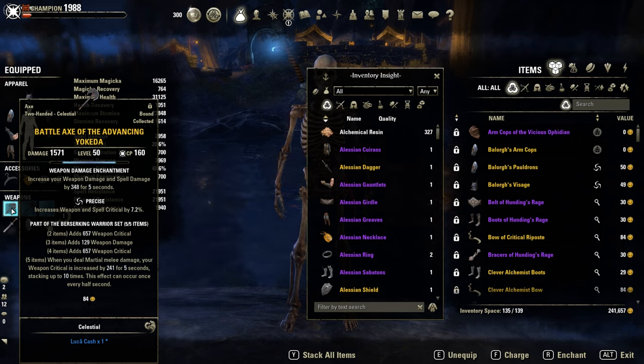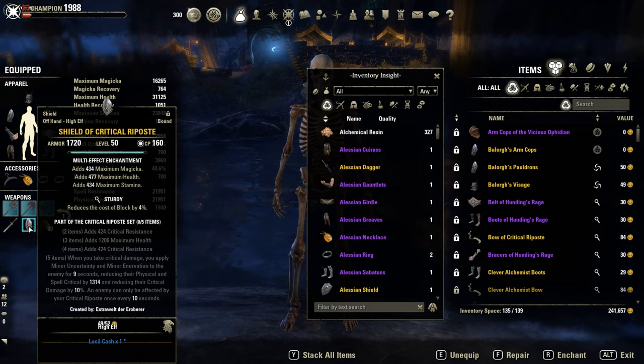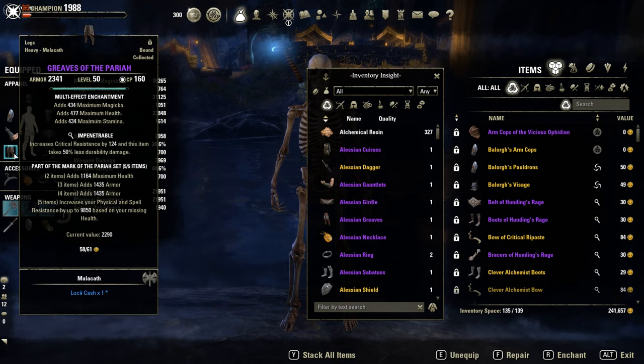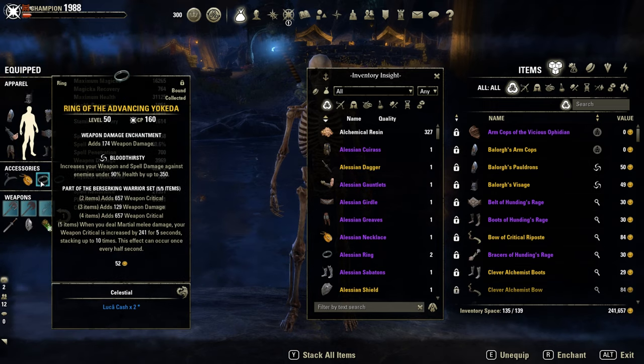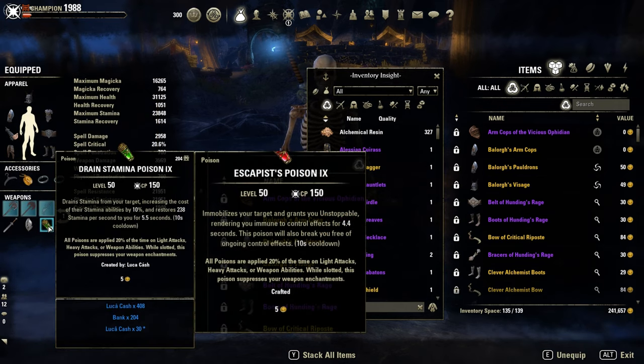On the back bar, a Nirnhoned sword and a sturdy shield. Glyphs, like always, full prismatic on the body, full weapon damage on the jewelry, then a Berserker Glyph on the front bar. And on the back bar, the stamina drain poisons. Alternative, escapist's poisons are nice too.